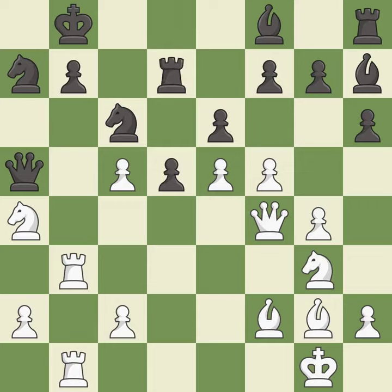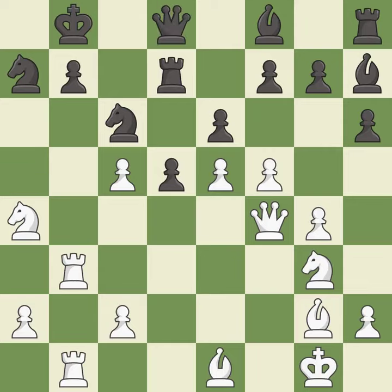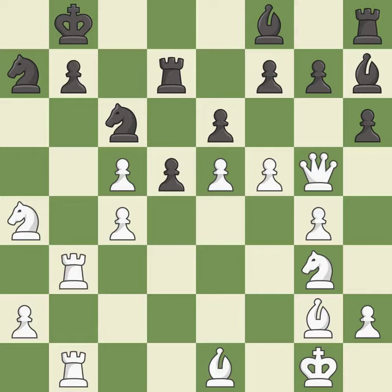This protects the attacked pawn — it is best. This wins time by threatening a queen and forcing it to move away — it is excellent. This moves the queen to safety — it is excellent. That's what I would have recommended; it is best. This offers an equal trade of pieces — it is excellent. After all captures, this is an equal trade — it is best. This maintains the balance in material with a good trade — it is best.